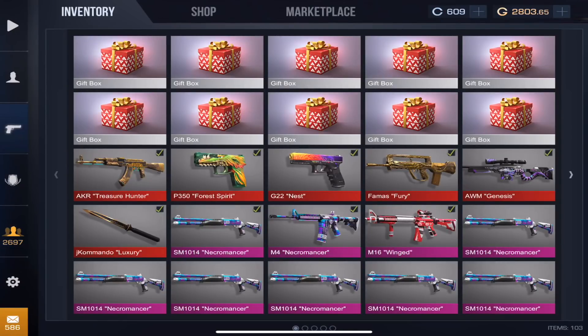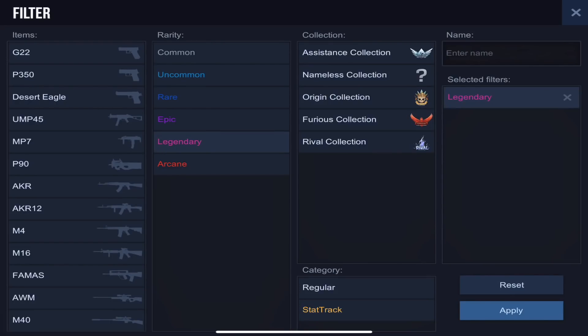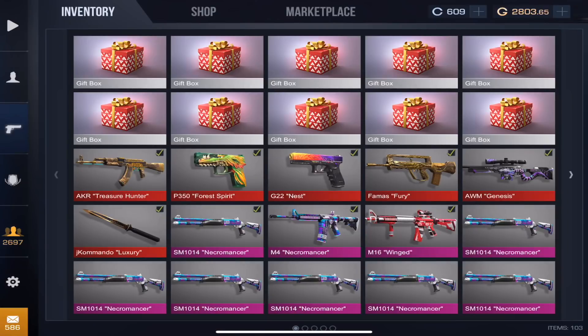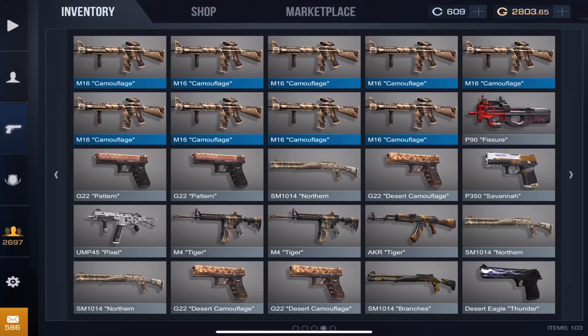One thing I want to say: when you're trying to do these trade-ups, let's say you're trying to trade up your legendaries from the Furious collection to get an arcane — go for the cheapest legendary skin. Don't take the OP gear. Take the shotgun, because no matter what you still have the same chance of getting one of the skins. You try to take the cheapest skin in that collection. That's why I took the shotgun necromancer. Let's go ahead and start — I'm really curious if we're gonna be able to make any profit, but again that wasn't the main point. I'm just doing it for entertainment purposes.